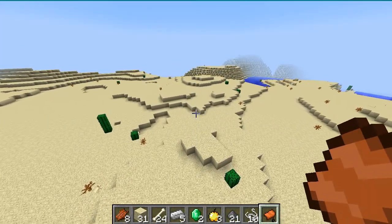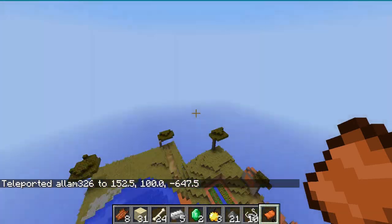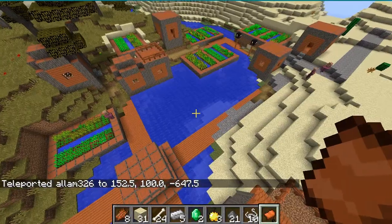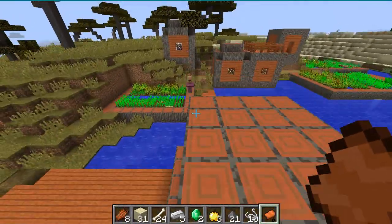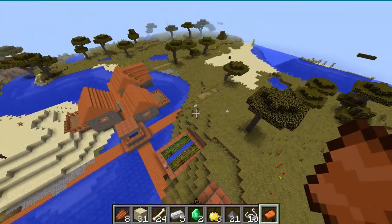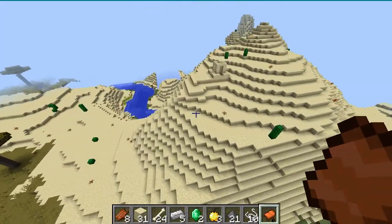If you go to these coordinates, you'll find a village on the riverside. There's no blacksmith. But there's a desert well on this hill.